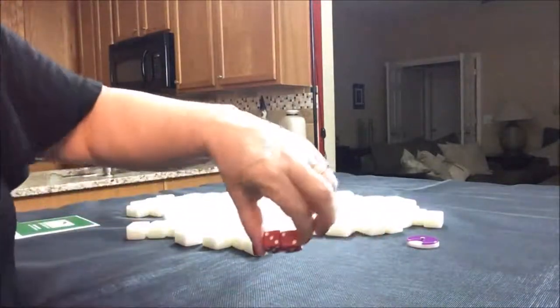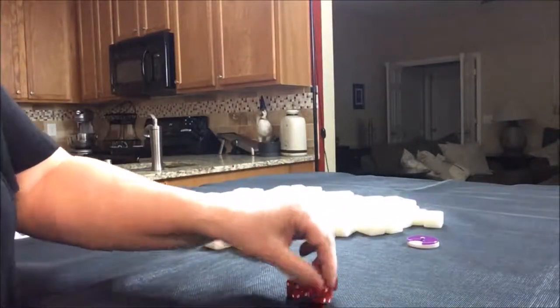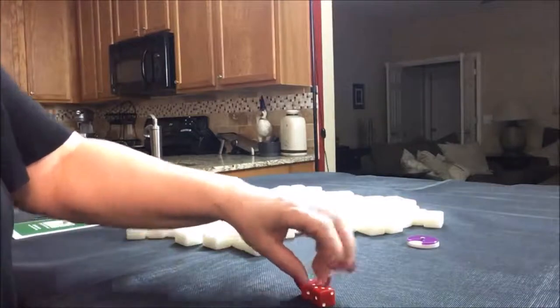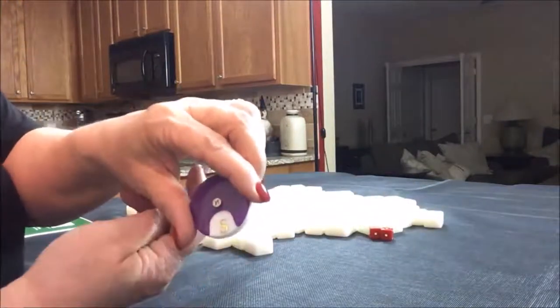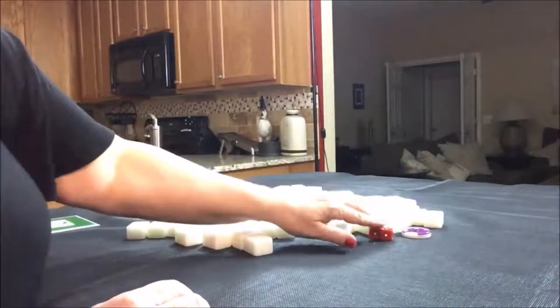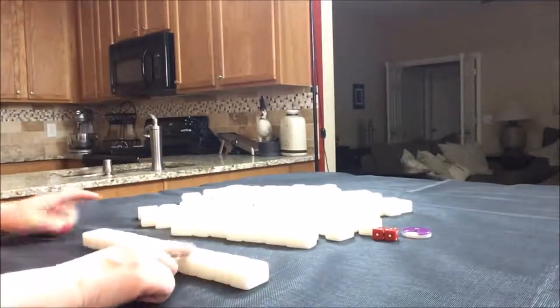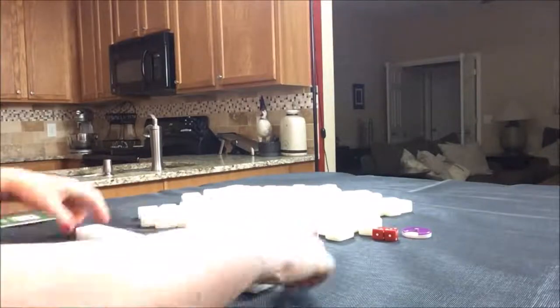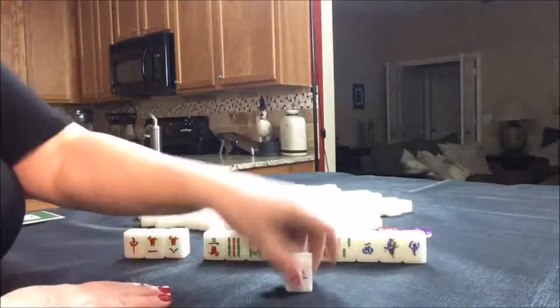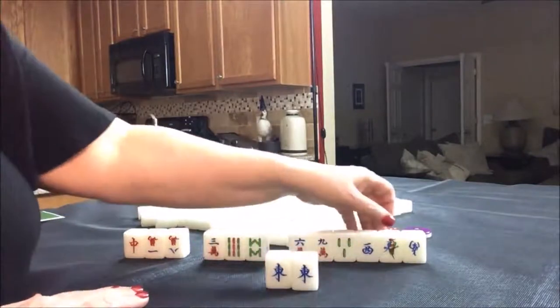For this one, we're going to be seated in seat five, which would be east, so I'll put up a one. We're going to say that it is south round — south round, seat one. Seat one is the dealer, so we'll get 14 tiles. Oh, we have a pair of east — that's the seat wind for east.